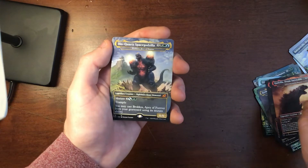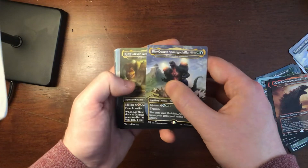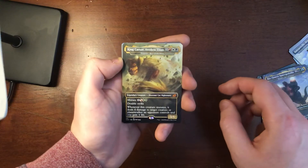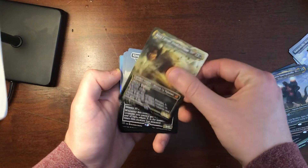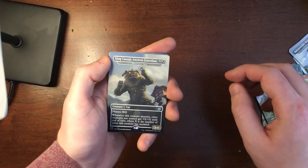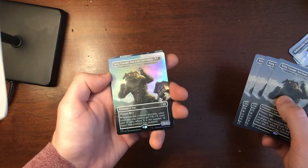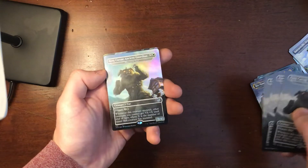And then we have BioQuartz Space Godzilla — that's the only one of him that I have. And King Caesar, King Shisa, Awoken Titan — a Dinosaur Cat Nightmare. I like his type. And then we have more King Caesars — Ancient Guardian. I have more of this kind: four and one foil. I like that it has statues of himself.